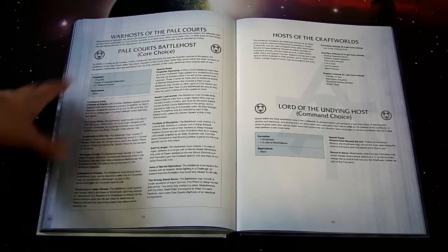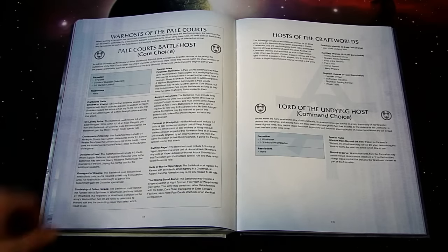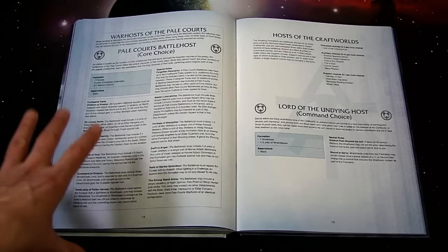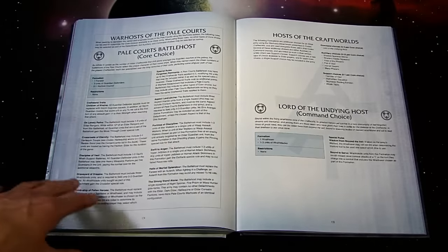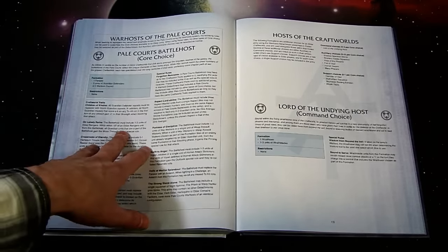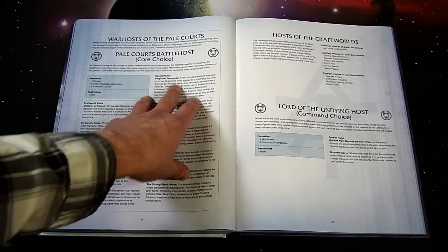'On Lonely Paths': a Battle Host must include one to three units of Eldar Rangers, and then while within 12 inches of the Rangers from this Battle Host, all Guardian units gain Move Through Cover. 'Fortress of Discipline': a Battle Host must include one to three units of War Walkers or a single unit of Wasp Assault Walkers. When those units fire on an enemy unit already targeted by a Guardian unit from the same formation, it gains the Pinning special rule.